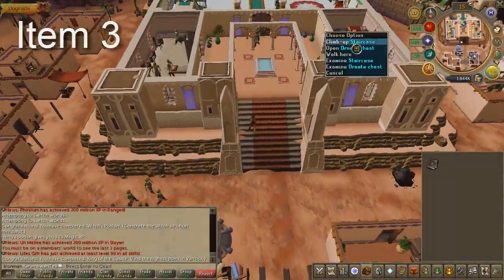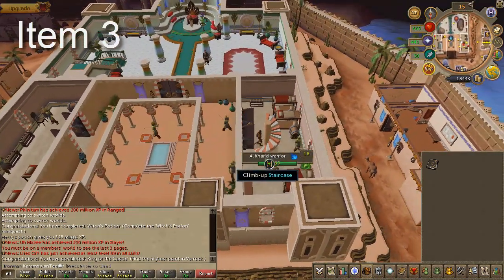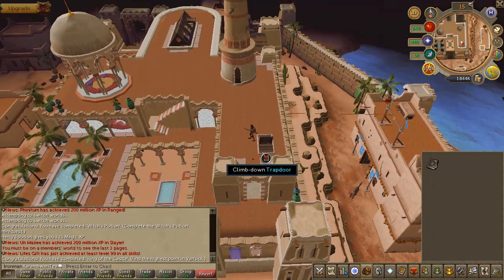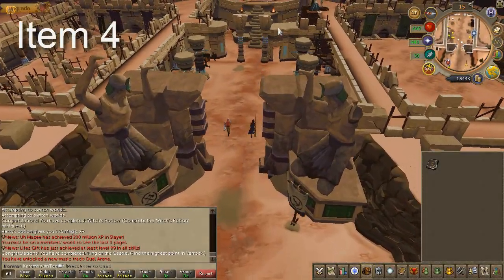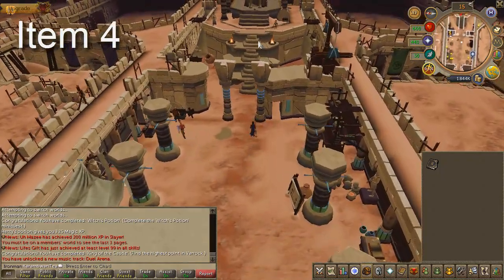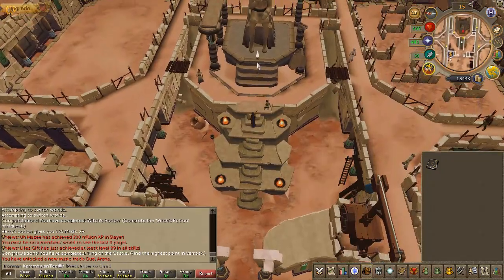Teleport to the Al Kharid Lodestone, then climb all the way to the top on the west side of the palace, and you'll find a Toffee Apple. Next, run to the Duel Arena, and right in front of the large statue, you'll find a package.